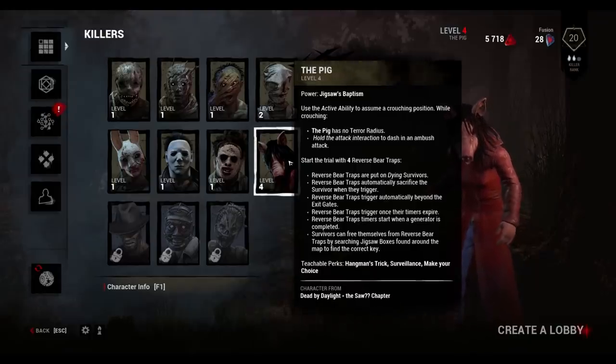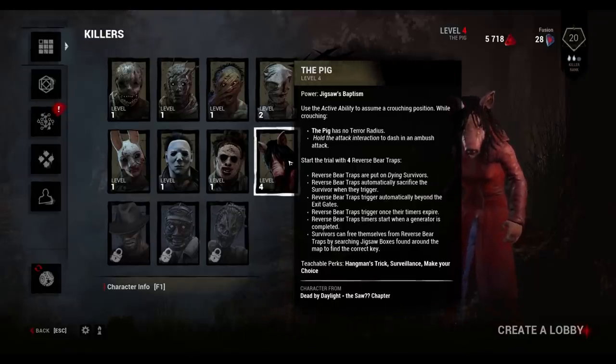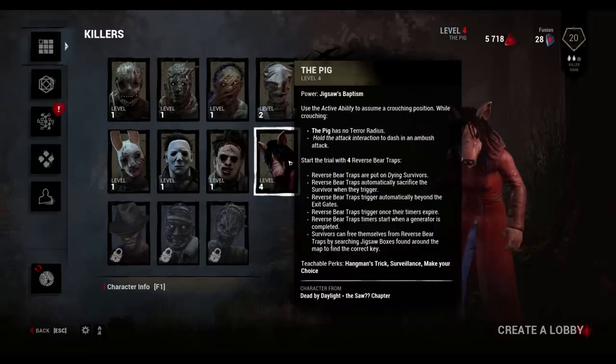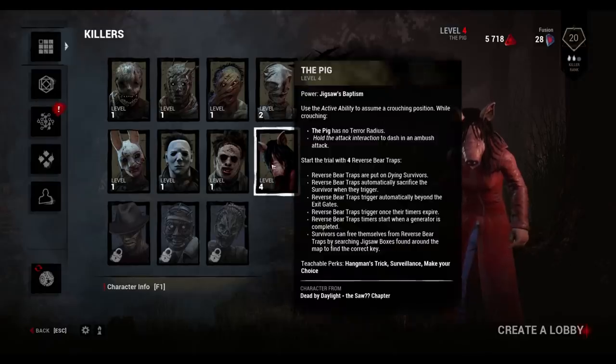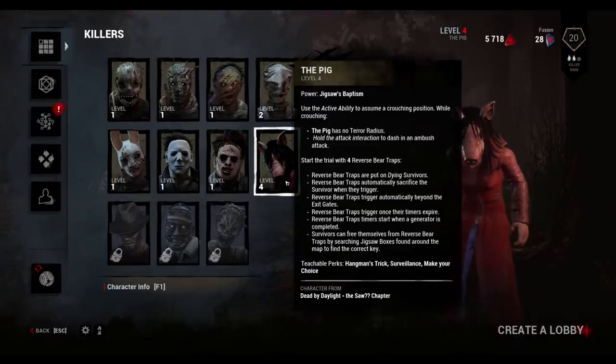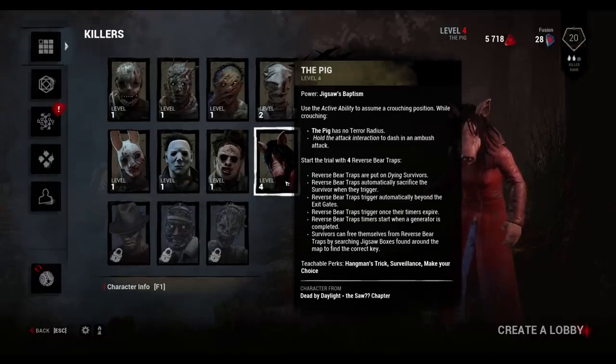Hold the attack interaction to dash in an ambush attack. She also includes four reverse bear traps — basically a thing that wraps around their mouth. From my understanding, they last two minutes, and if the survivor doesn't go to a jigsaw station in time, it goes off and they die. This is a really cool killer and I'm excited to give it a go.